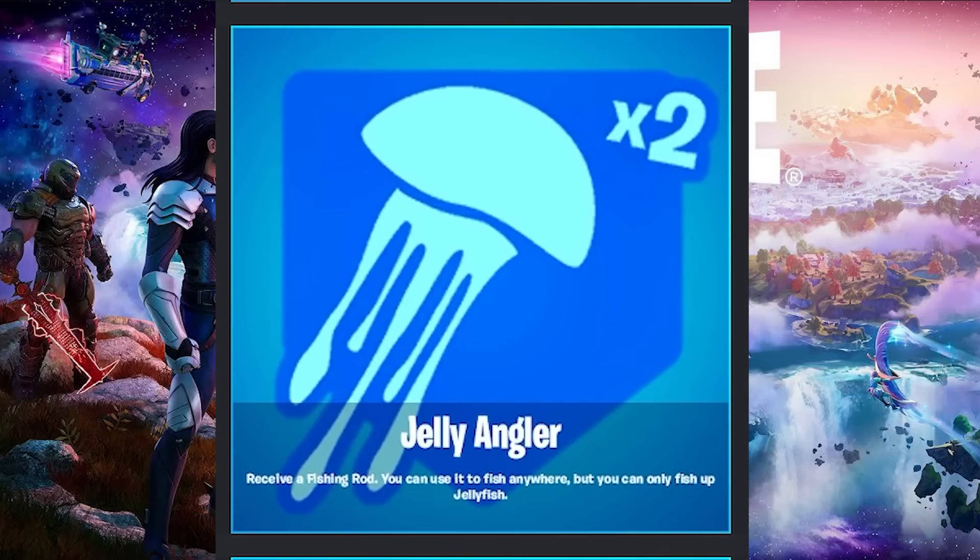The next one is Jelly Angler. Once you get this augment, you will receive a fishing rod — it'll go straight into your inventory, and if your inventory is already full, it'll drop right next to you. You can use this to fish anywhere, literally anywhere, but you can only fish jellyfish. It's a little bit of a weird one, because now you're stuck only getting jellyfish, but jellyfish are kind of nice because they restore 20 health or shields, and you can also use them on your squadmates. So it's honestly a pretty nice one that will guarantee you some nice heals.